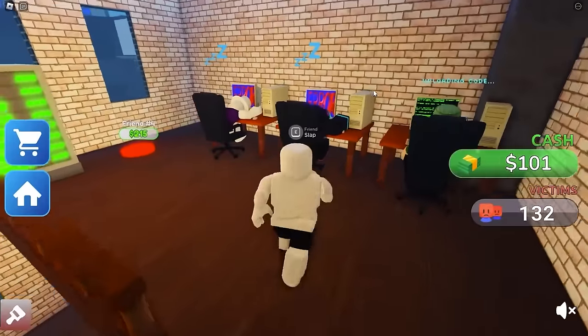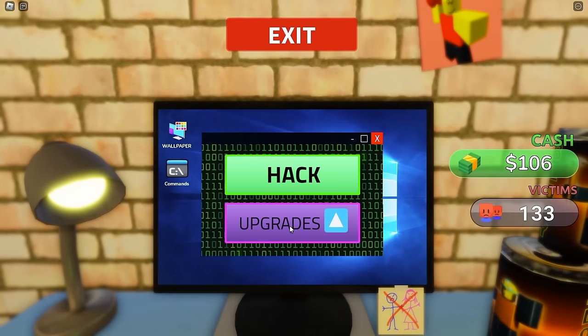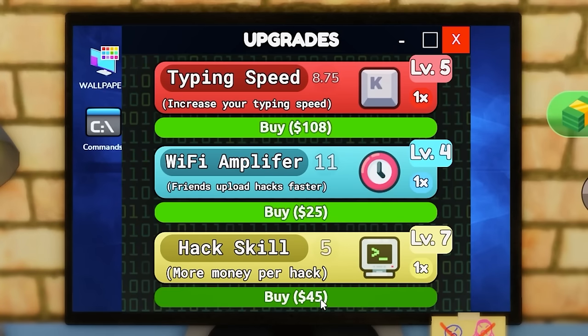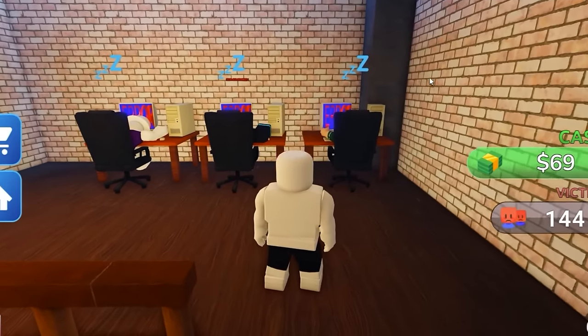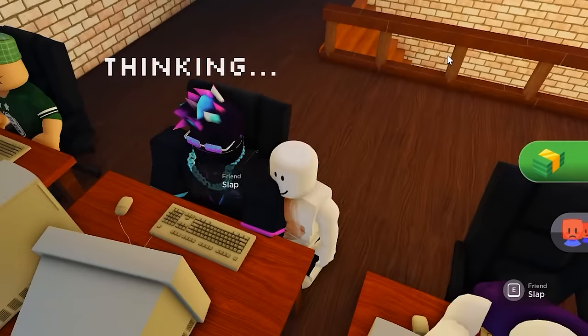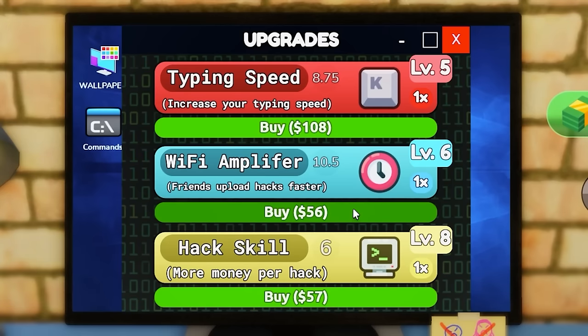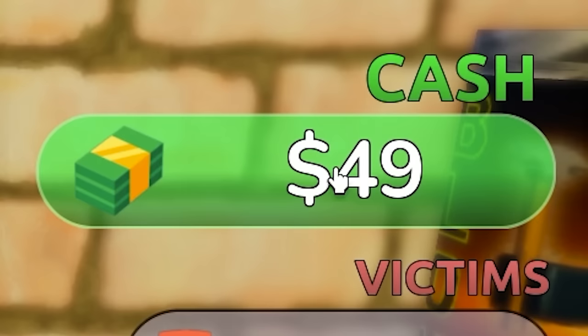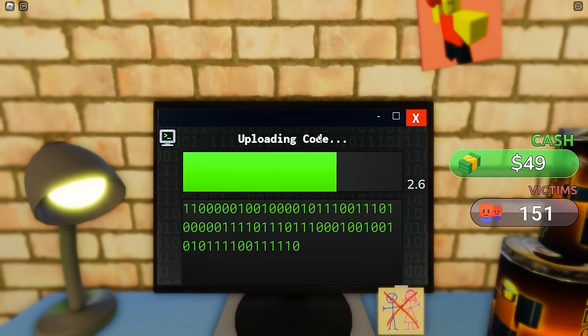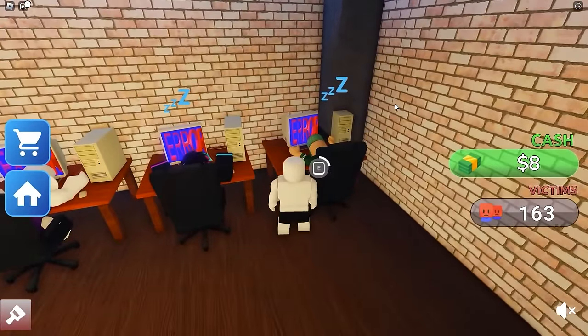Hack skill is now level six - still only getting four dollars per hack. That's a scam. Let's take hack skill to level seven - now I'm getting five dollars per hack. He's got a death star laser - can I go up there? Take the trampoline - yes! Wait, invisible wall. I can't check out that death star - that makes me sad. Let me wake up my friends - oh you lazy idiots, please stop sleeping. I'm upgrading typing speed again then hacking skill. Six dollars now! These guys are not paying attention.